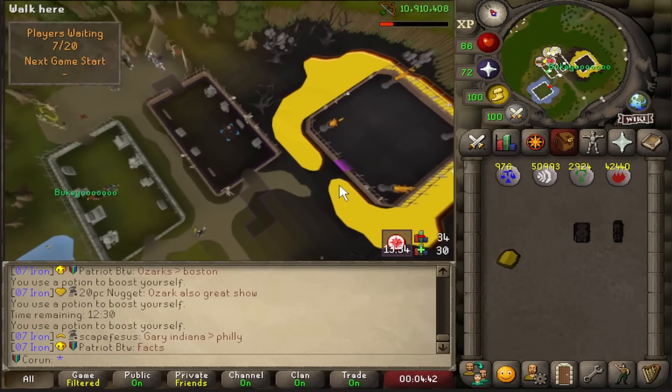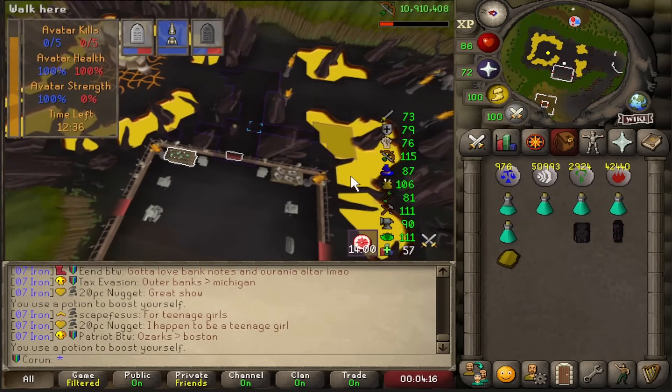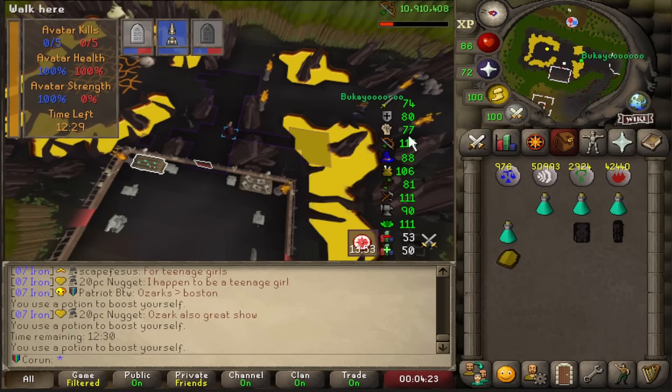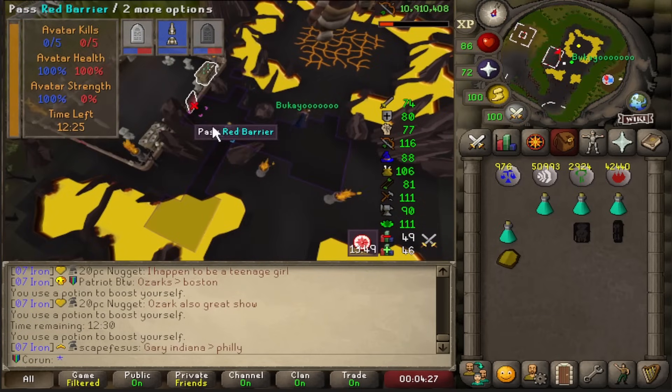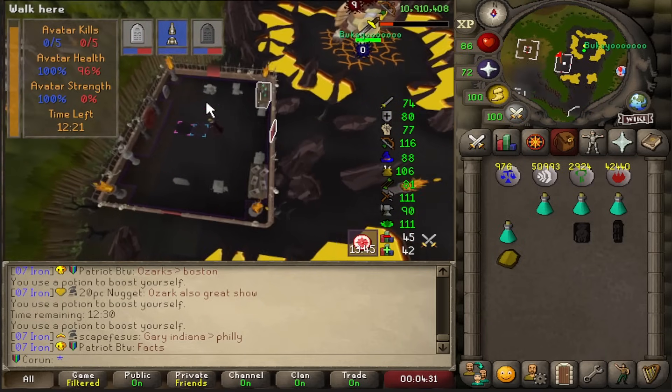One thing to mention: once you've died as the booster, you can't sit AFK otherwise you will be kicked. So try and stay active - either by drinking potions, which is what I do, or if you want to be a little efficient, you can run out to the ghosts, kill them for a little bit of XP, and then once the avatar gets low, run back and end the game.